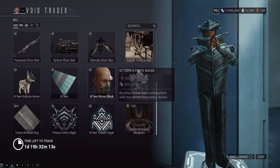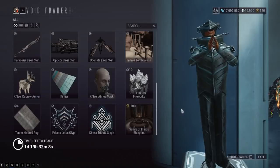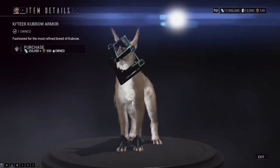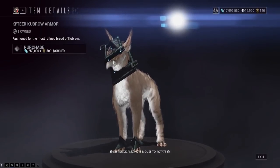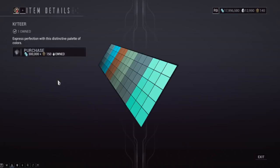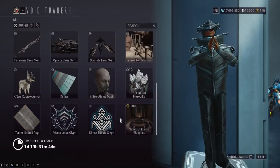Then we've got a mask, which might be useful to you with the current climate in the world. We've got the Katir Kubrau armor, which I've never liked — even in the preview, the Kubrau's nose is clipping through the helmet. Katir color palette — a free color palette with some good energy colors. This brown I use in some fashion frames, so definitely think about picking that one up too. And besides that, we have a rug.